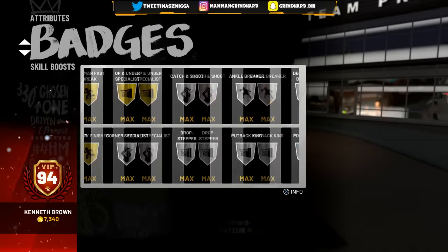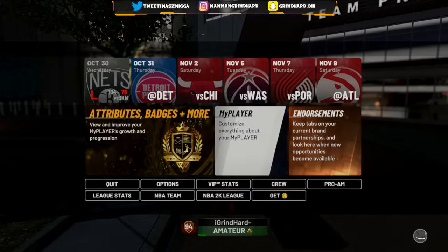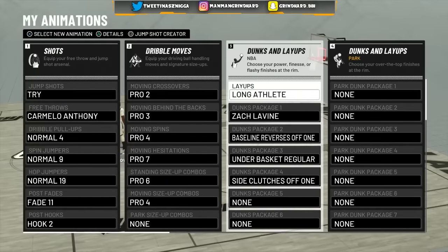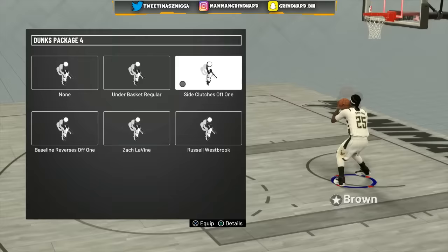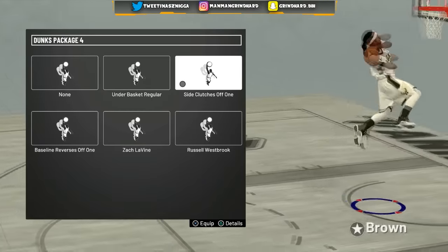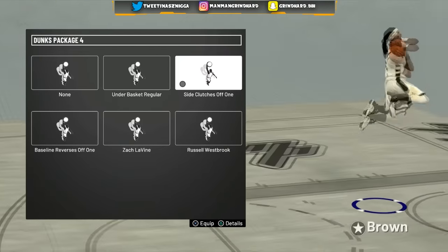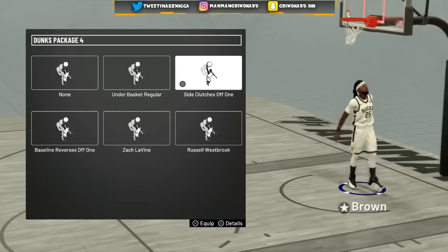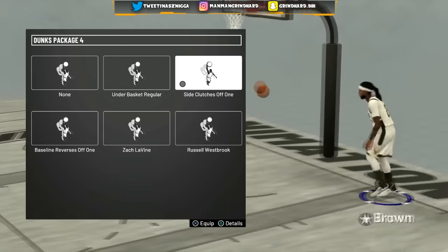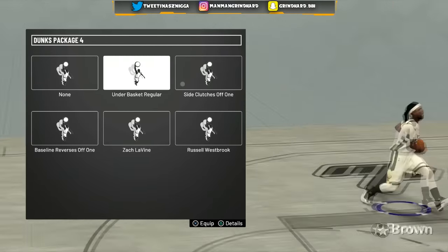I've already had all my badges unlocked — the only badge I don't have is Alpha Dog. For my animations, I finally got the dunk package I told y'all about — Side Clutch Off One. It was the only dunk package I had last year. This year you can't get it unless you have 85 driving dunk. It was unblockable last year. Side Clutch One is probably one of the best dunk packages in the game if not the best.